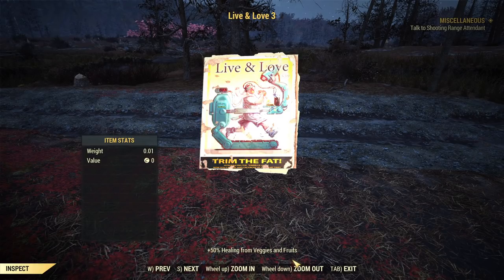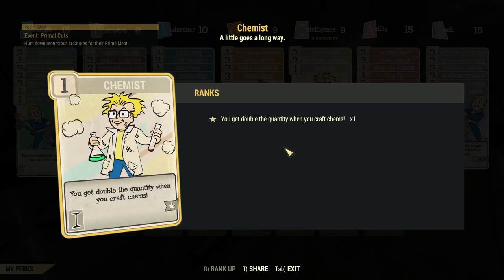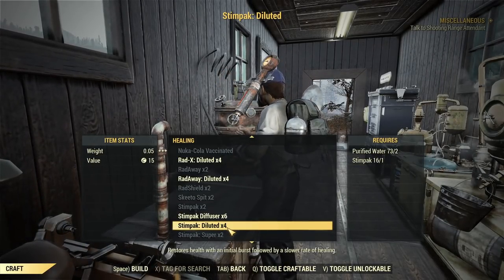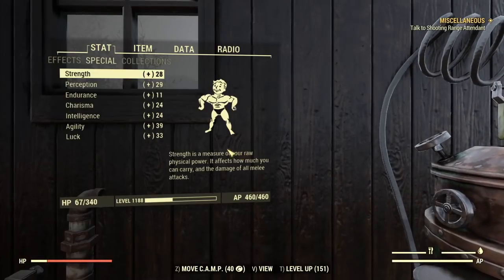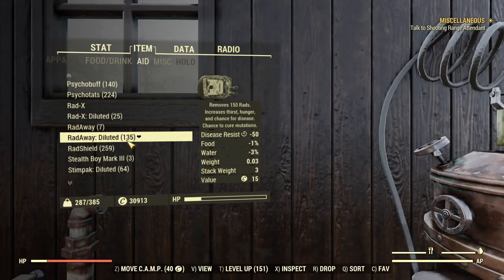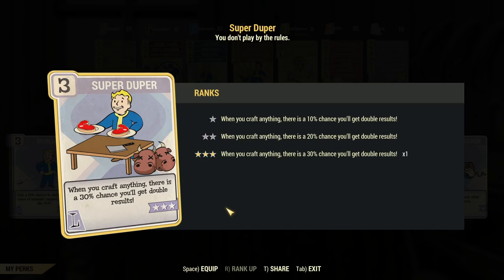Please know that these food buffs are optional — this build will work just fine without any of them. If you have a hard time collecting stimpaks, get the Chemist perk in Intelligence and craft 4 Diluted Stimpaks from each stimpak. With max rank First Aid and Field Surgeon, Diluted Stimpaks serve you and your teammates well. If they're too heavy, equip a backpack with the Chemist mod. So right now I have 64 Diluted Stimpaks from just 16 stimpaks — really worth it. Don't forget to switch to Chemist and Super Duper to gain even more.